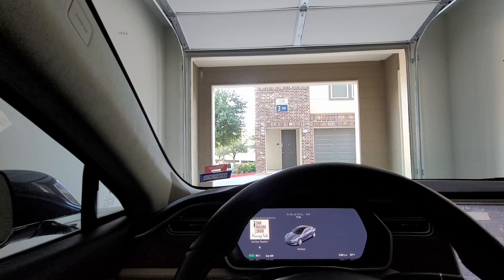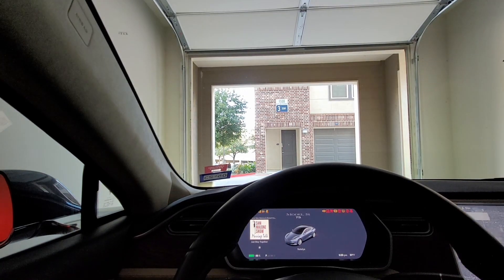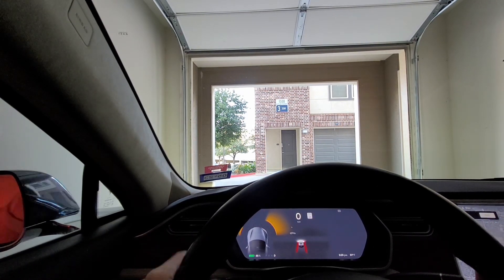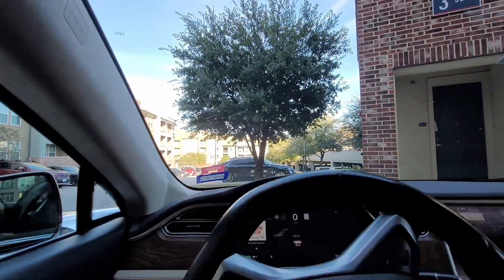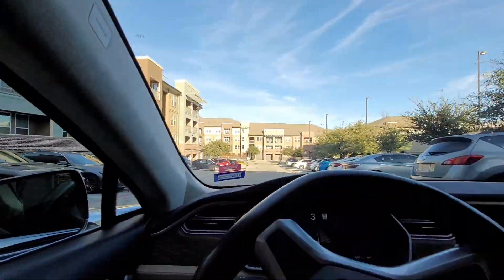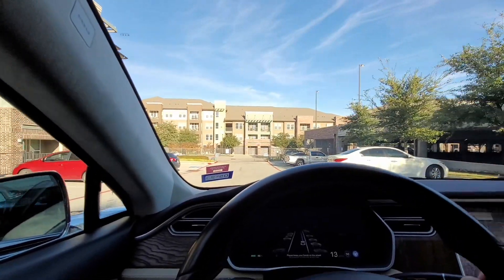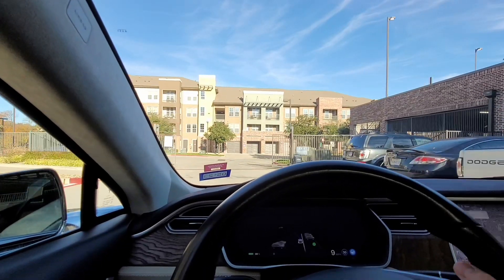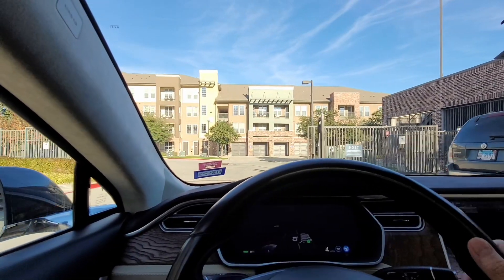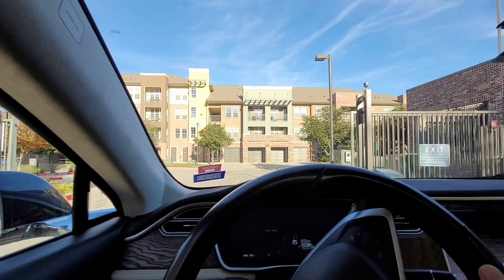What we'll try to do is recreate my initial drive on the first day and try to go to the Kroger parking lot. My next tip here is that FSD beta does actually understand gates. It is going to wait for these gates to close and then we're going to be able to proceed forwards.